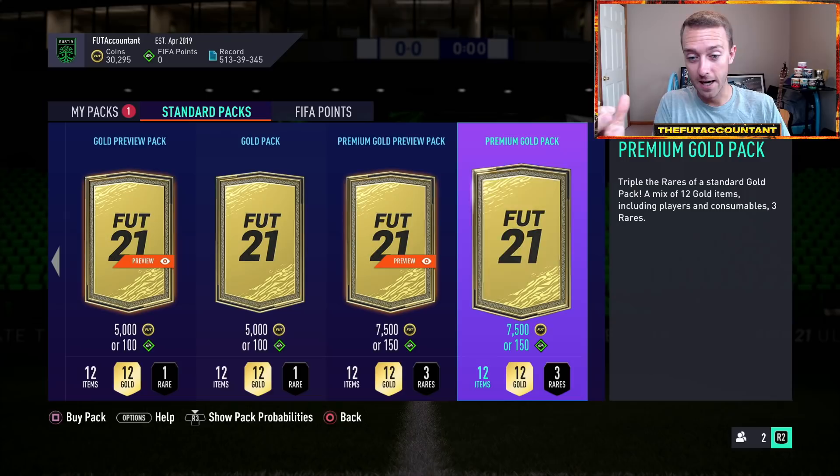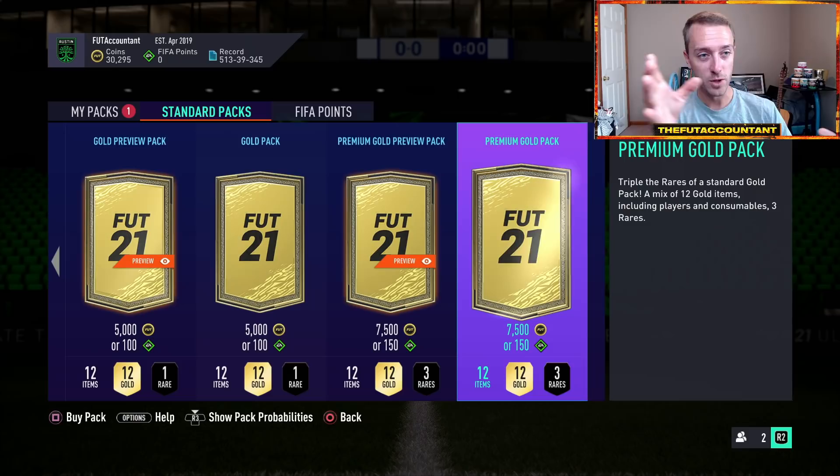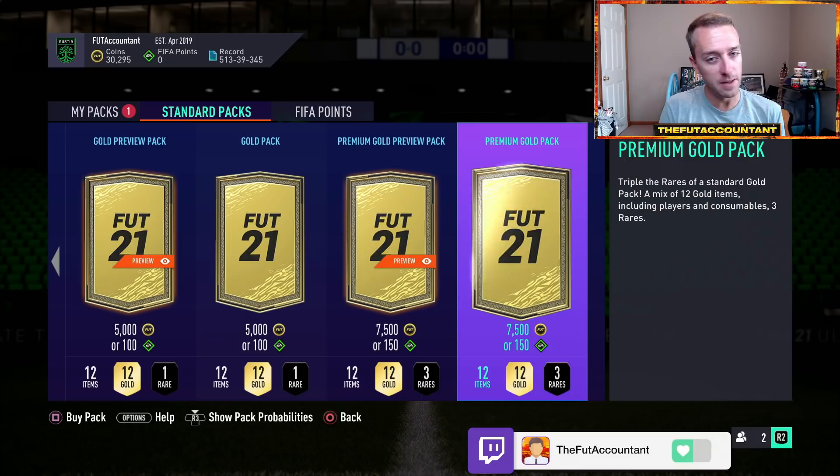It's not bad at all. It's very similar to the Division Rivals coin boosts we had last year. But instead of just giving you the coins with no supply coming on the market, this year you're opening packs and those coins are coming onto the market via supply. It's going to be a crazy day on the market on the 27th, but I still think ripping those 7.5k packs right away is the best thing to do.